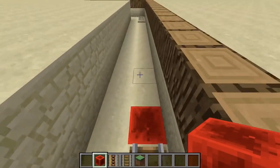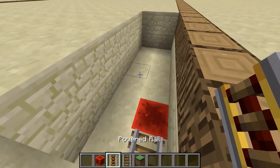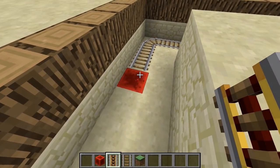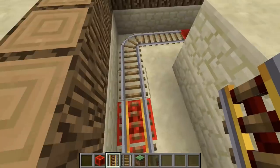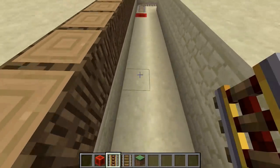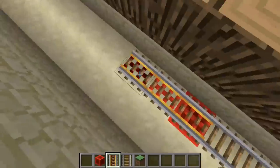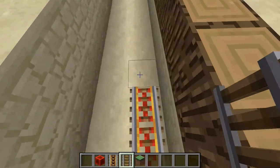This is gonna power the powered rails. You don't have to use a redstone block — you could use a lever underneath or a redstone torch. But I prefer to use a redstone block; it just gives you that extra oomph. Stick three powered rails on the end of each section, and then we're gonna join these up.